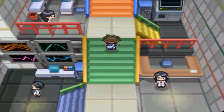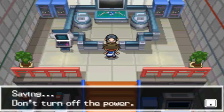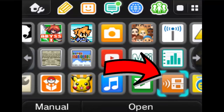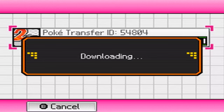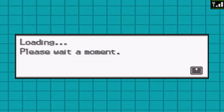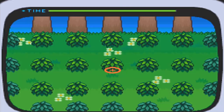Now go over to Route 15 in Pokemon Black or White, or Black 2 or White 2 to do the transfer. Go inside the Transfer Lab, click Yes through the prompts, and make sure to click on DS Download Play. Basically you're going to be downloading a little mini-game that you have to play in order to transfer the Pokemon up. Select the six Pokemon that you want to transfer up and let the tournament begin.